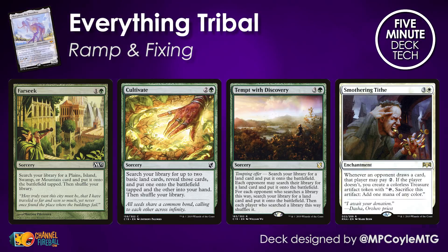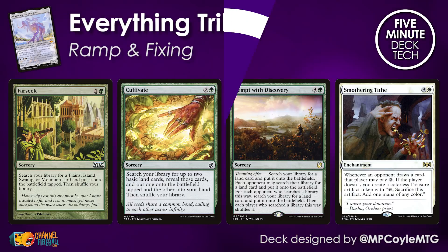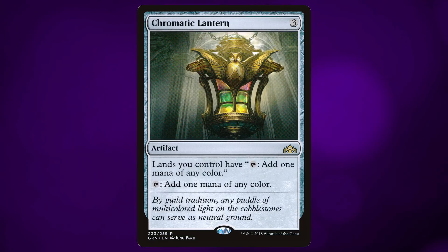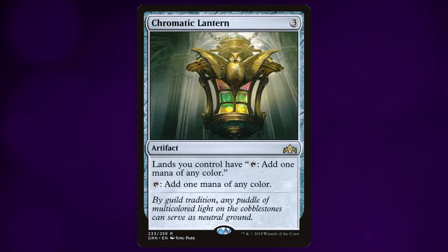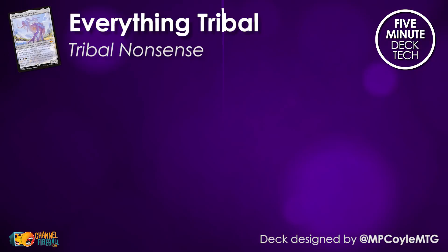When we're talking about a five-color deck, there's no better fixing than Chromatic Lantern. This is the best in the business when it comes to making sure you've got access to all five of your colors. In addition, it helps you ramp from three to five, which means that on turn four you can untap and slam a WUBRG monster into play, no worries at all.